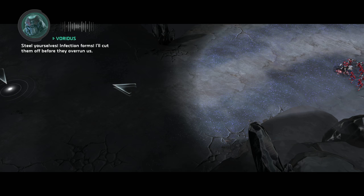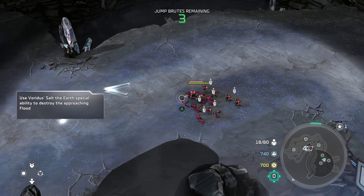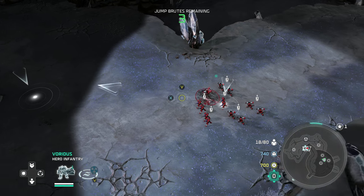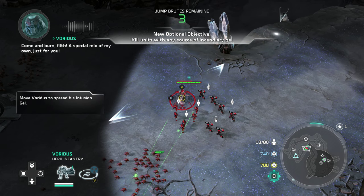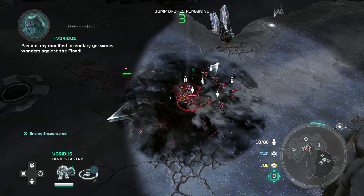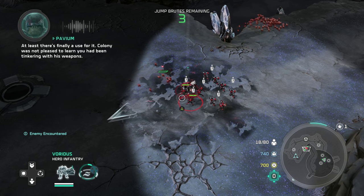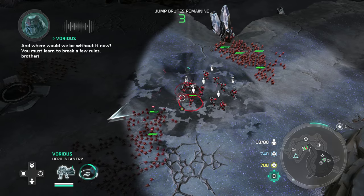Steel yourselves — infection forms! I'll cut them off before they overrun us. I'll start spreading my incendiary gel to head them off. Stand back. Come and burn, filth. A special mix of my own, just for you. Pavium, my modified incendiary gel works wonders against the Flood. At least there's finally a use for it. Colony was not pleased to learn you had been tinkering with his weapons. And where would we be without it now? You must learn to break a few rules, brother.